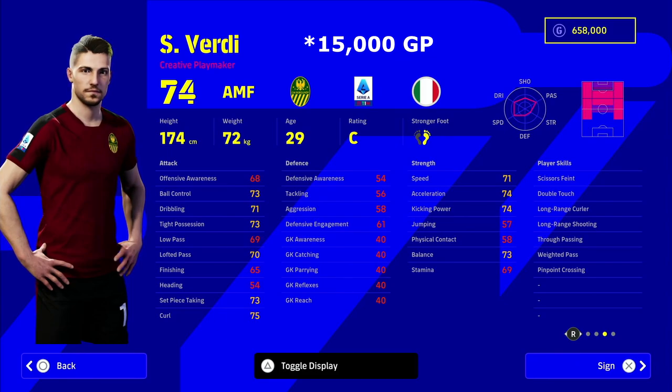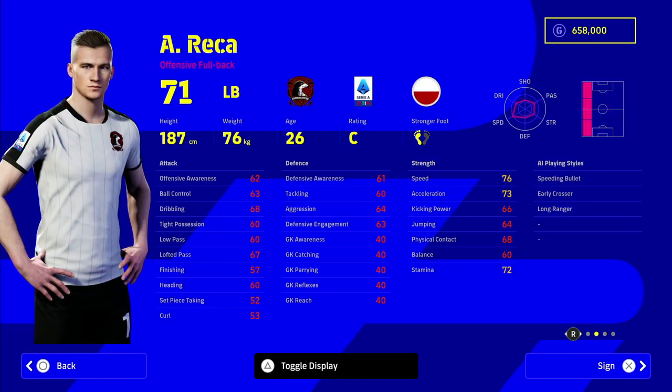Sepp highlighted this next player to me while streaming, and after signing him and playing a couple of games I can confirm: with a bit of training this guy shoots up into the 80s in all the major stats you need for an AMF. If you're looking for a left back I highly recommend him as well. At 9,800 GP he very much fits the tag of a hidden gem — dribbling at 68 gets a quick boost after a couple of games, bringing it up into the mid-70s, and the rest of his stats are pretty impressive too.